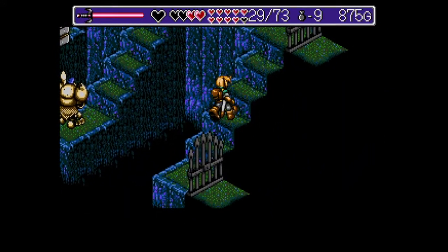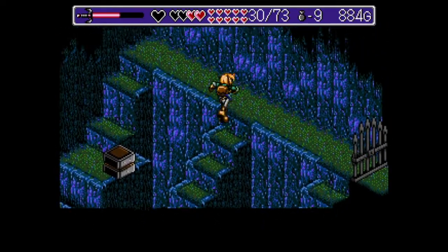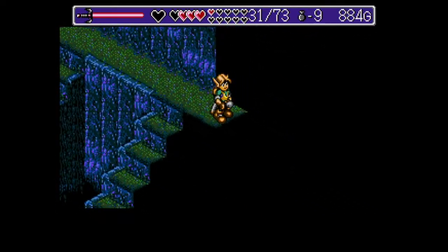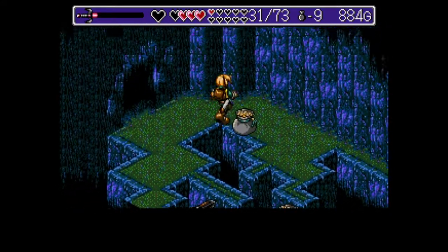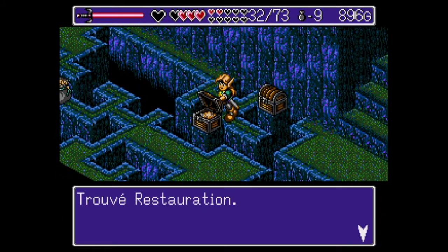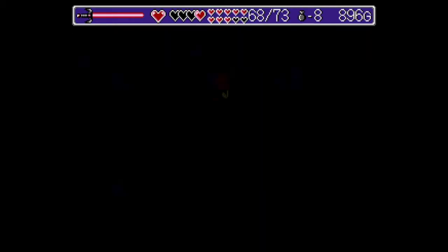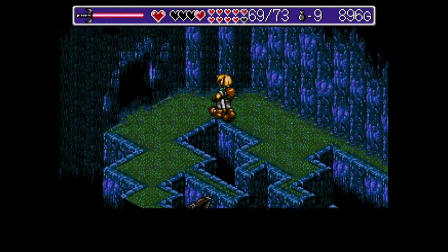Là, une salle avec un vilain monsieur. Il y a un switch ici, vous pouvez l'actionner, il reste actionné. Ça ouvre la porte du haut et celle du bas si vous voulez retourner dans la salle précédente. Et là, on arrive en fait exactement à l'endroit où on était tout à l'heure. Vous vous en souvenez. Celui-là, il va tomber à pic. On y retourne.